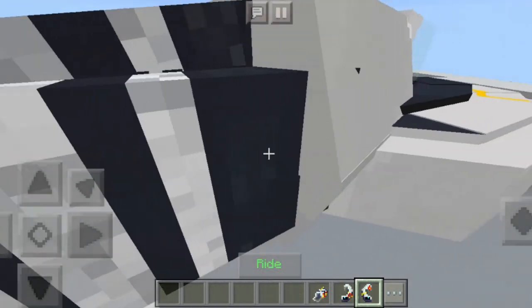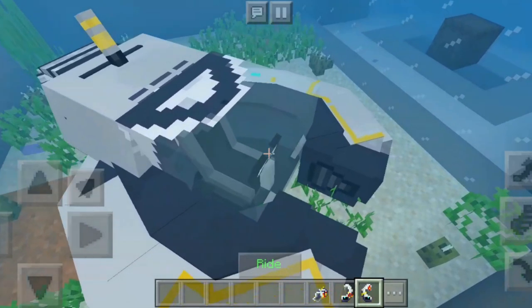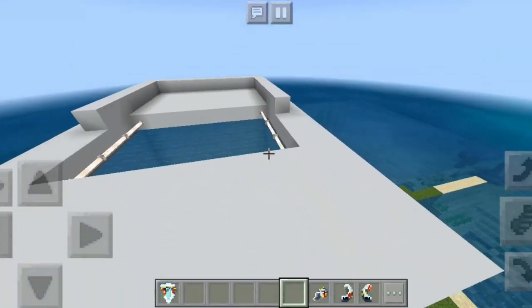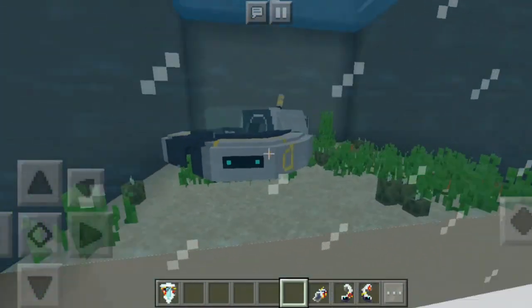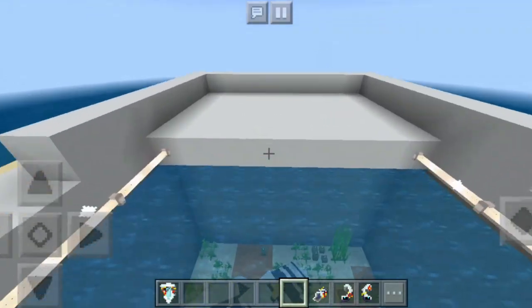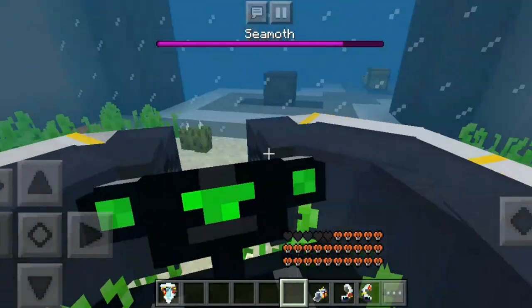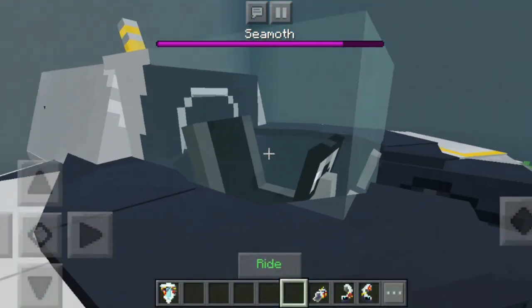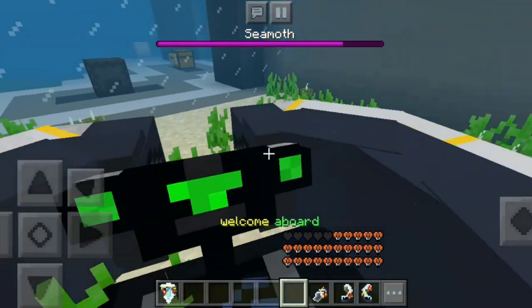Let's get it in the containment unit. You can see it's underwater and it looks nice underwater too. Looking out from the containment section, it's resting in there and looks kind of nice in that containment aquarium. To get in the Sea Moth, just come near it and click the right button — you have a right option, just tap right and you're inside.